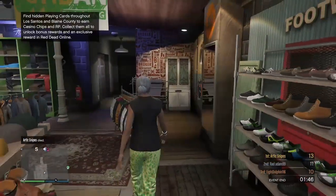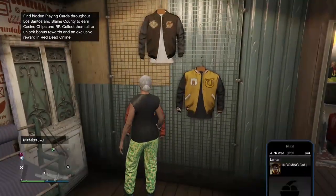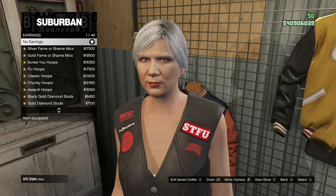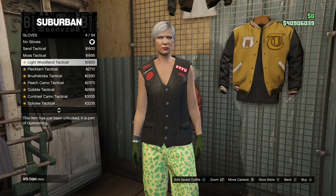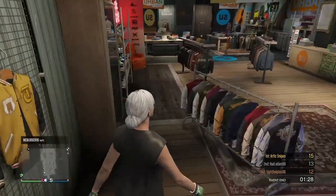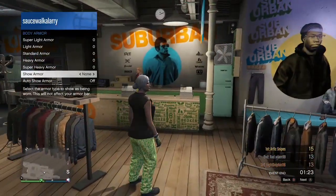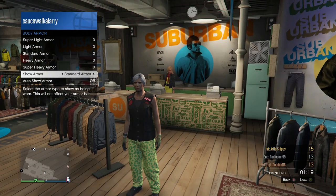Now after buying the Black Slack Boots, come over to Accessories and go to Earrings. If your character has any earrings on, take them off. After taking off the earrings, go to Gloves and buy the Light Woodland Tactical. Then open up your interaction menu, go to your Inventory, go to Body Armor, and put on the Standard Body Armor.